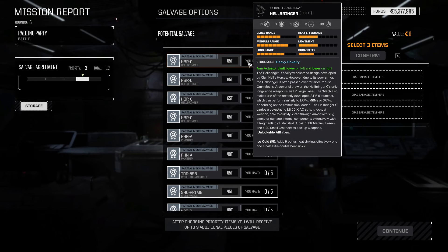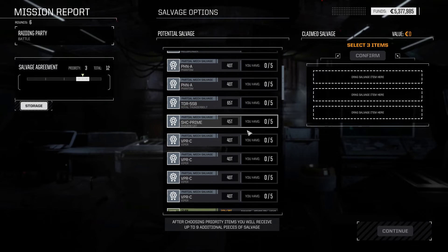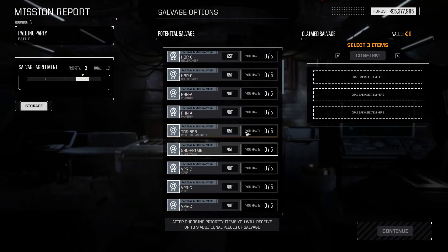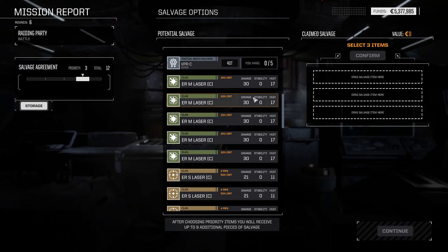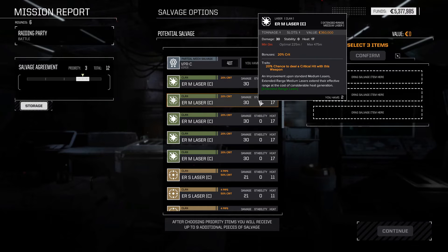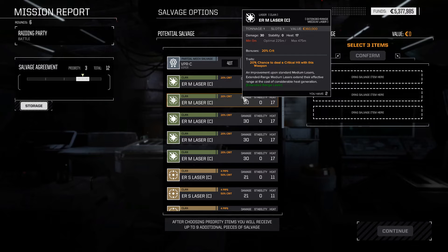Let's look at salvage. There are four Hellbringer parts — wouldn't be able to bring one online no matter what. Four Viper parts — no luck there either. Royal Thunderbolts. Clan ER mediums: if I was actually up to date, I think they lose a little bit of damage and maybe gain a little bit of heat in the current patch, but for right now they're fine.